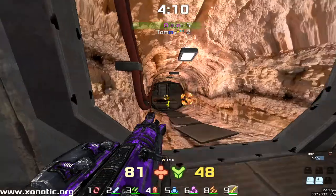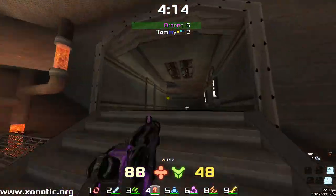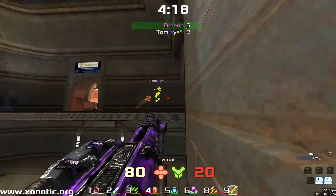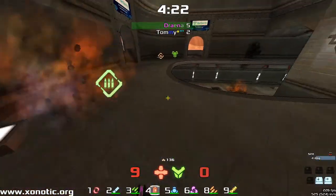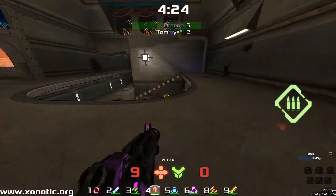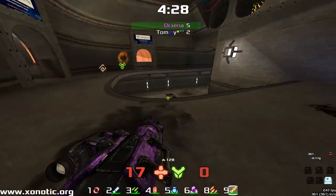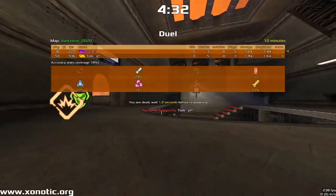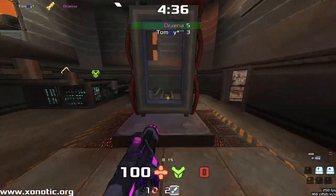Drainer completely stacked up on ammo, has absolutely no worries, just spamming out everywhere trying to do some damage to Tommy. Tommy's been picking up more armour and more health than Drainer for the last couple of minutes. Drainer is going to have to be very careful — only on 9 health, easily could go down here. He wants to take this armour, knows that Tommy has to come into his line of sight to take it. But gets taken down. Tommy's going to grab the armour and get out of there.